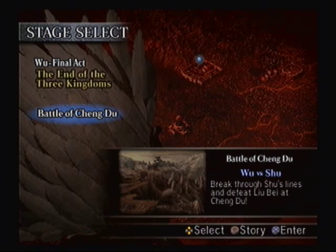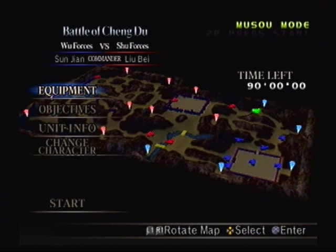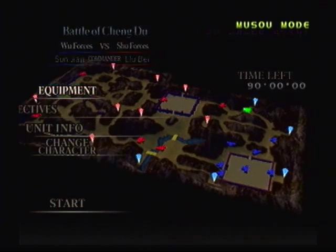Hey everybody, the Banga is back! Welcome to part 19 of Let's Play Dynasty Warriors 4, brought to you by Game81.com. This is it - the final level of Wangai's campaign for Wu, the Battle of Chengdu against Liu Bei's forces.